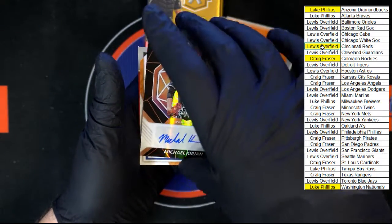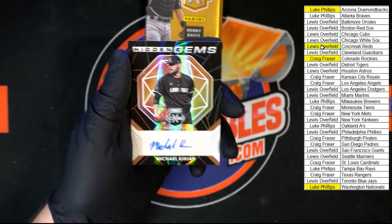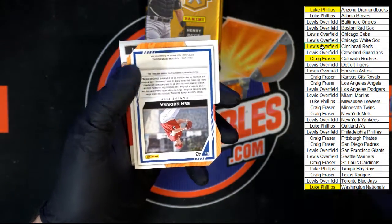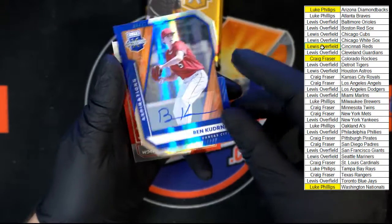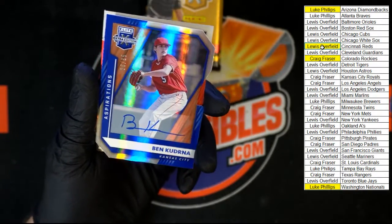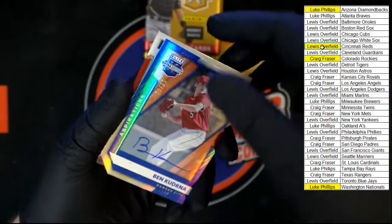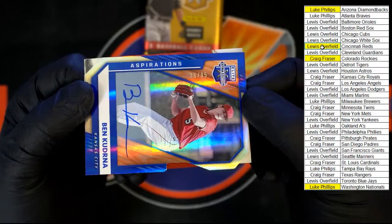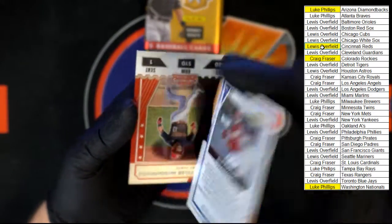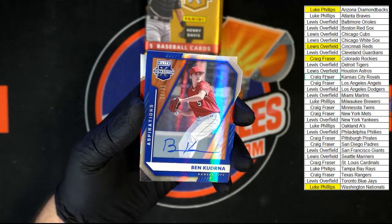We've got Michael Caron, Hidden Gems — very nice, going to Washington. That one is not numbered, and that one's going to Luke P. And we've got Ben Kedrina — what is that? 26 of 95. Nice die-cut auto right there, going to Kansas City. Very nice — who's got Kansas City? Craig F.